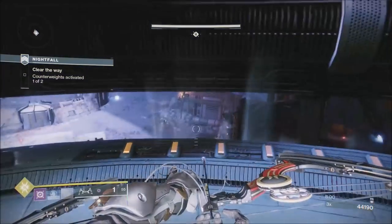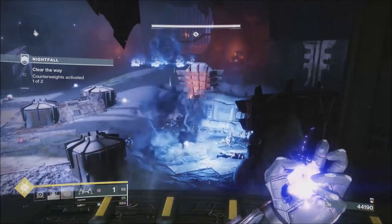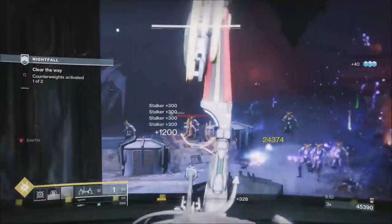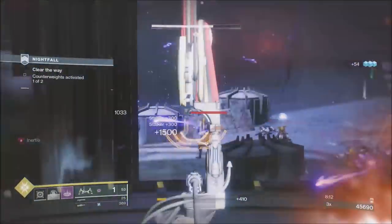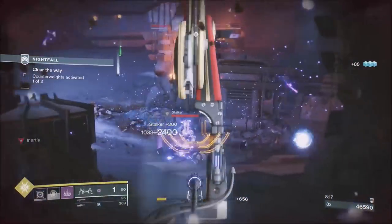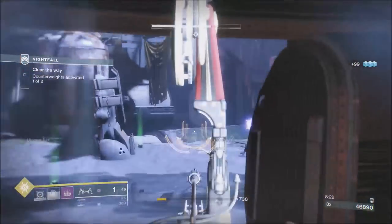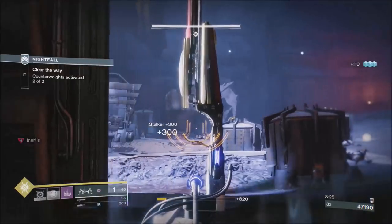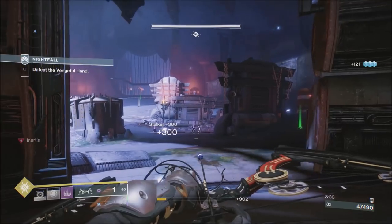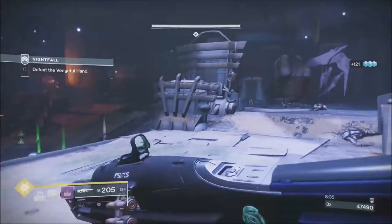For the last plate, charge the grenade and put it on the bulk of ads. This time we actually do take out quite a lot of them. At this point you can see I'm running around the plate — the plates are big enough to run around and get your health back. Once you've activated both plates and cleared all the ads, you're going to get an ogre that just takes shots like they're nothing, plus waves of ads.